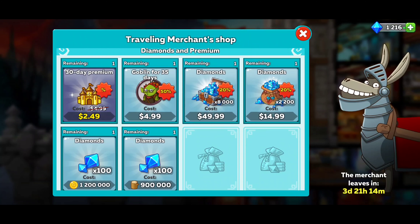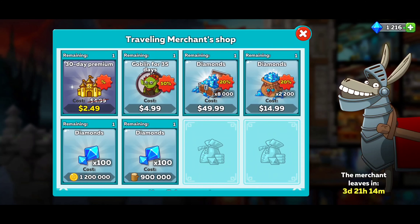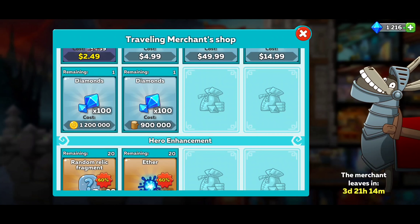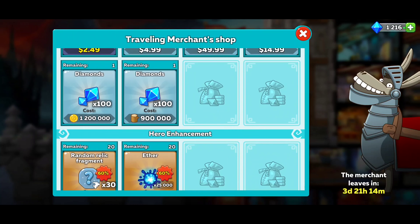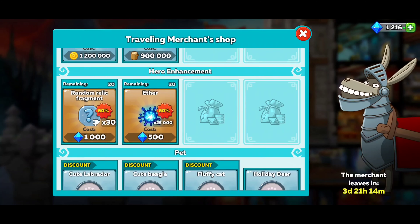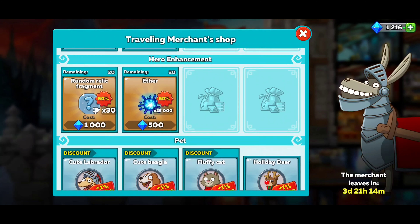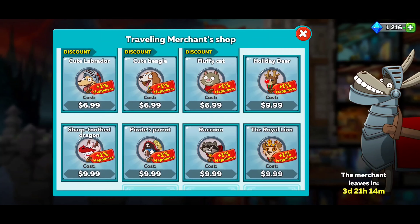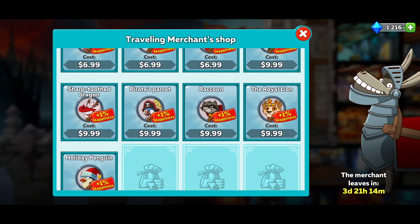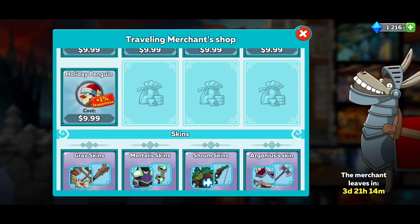And of course you got to get some diamonds for 50 bucks, some diamonds for 15 bucks. You can buy diamonds with the cash, or the gold, or the wood. You got relic fragments. If you guys care about the pets, there they go. There's help with the happiness around on your dwelling. And that's about it.